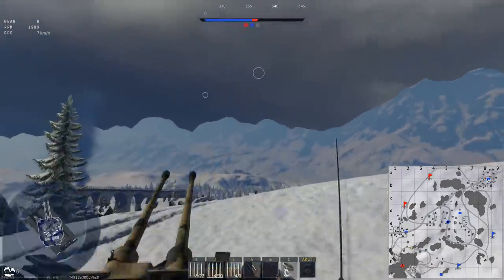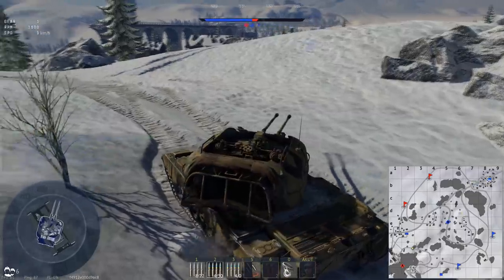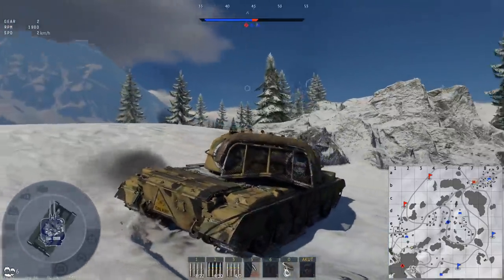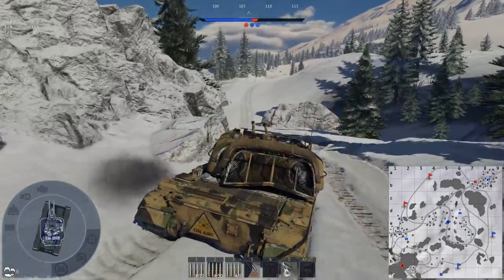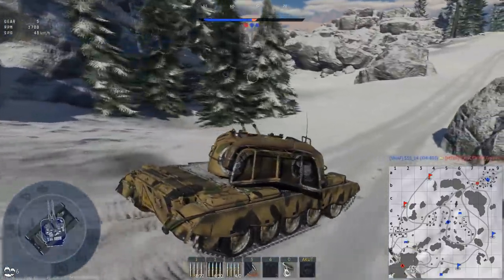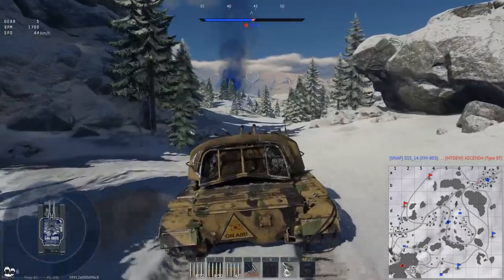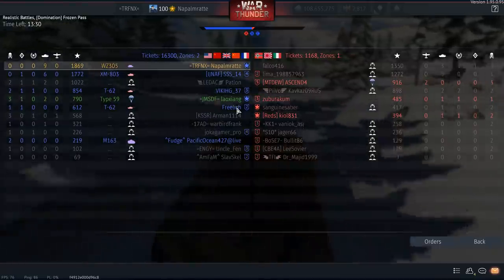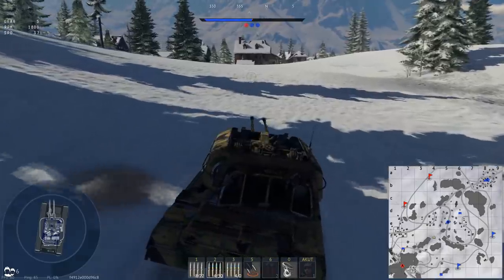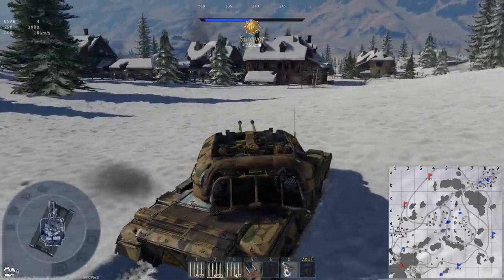Currently the enemy team has managed to stop the ticket bleed, but one of my teammates is already on C. Whatever you want to say about your team — very often you notice your team only when they are dying in front of you, when they are letting you down. But for all intents and purposes, I have to say my team was fighting really well here. My team went for the caps, killed the enemy team quite efficiently. A little bit of appreciation — which you rarely hear on the internet. My team played nicely, and I just had a very nice spot and a very nice tank for the job.